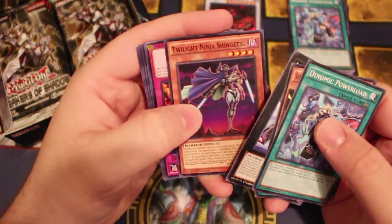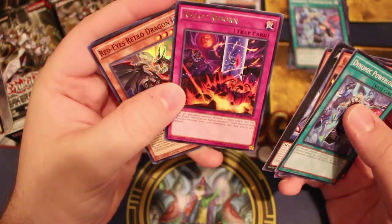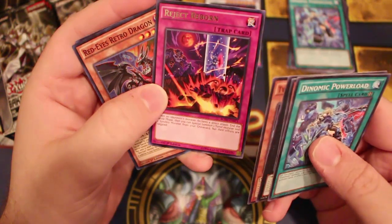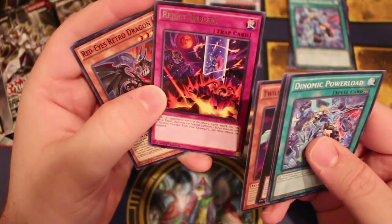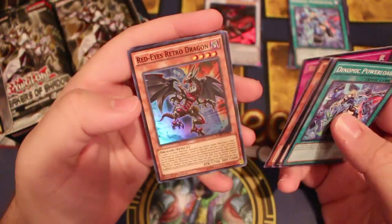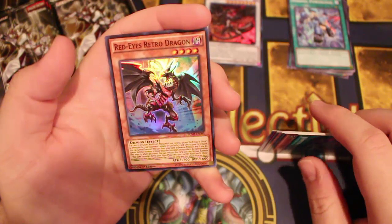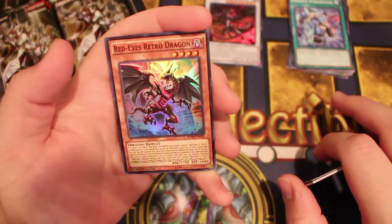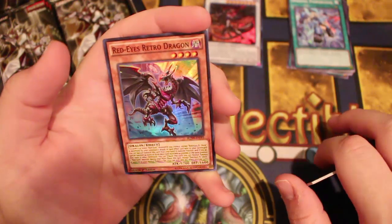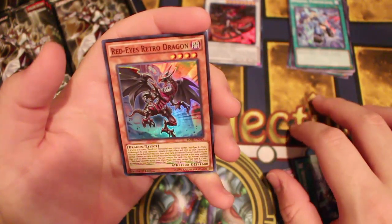Super Heavy General. Agion. Ninja Sengetsu. Reflect Reborn — when your opponent's monster declares a direct attack during the battle phase, special summon a level 1 or 2 Synchro-type monster from your graveyard, but their effects are negated. Our super is Red-Eyes Retro Dragon — if a level 7 or lower Red-Eyes monster you control, except Red-Eyes Black Chick, is destroyed by your opponent's attack or card effect, you can special summon this card from your hand in defense mode.